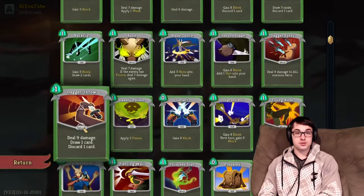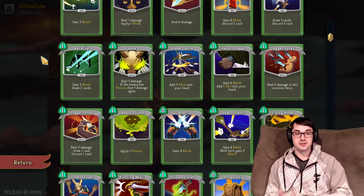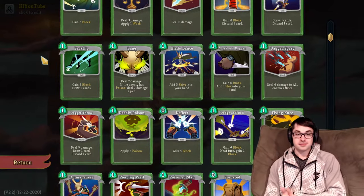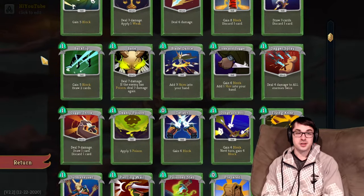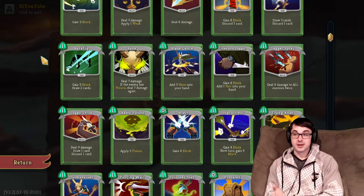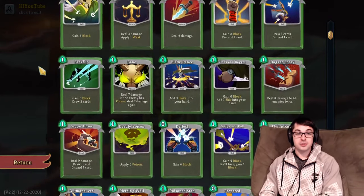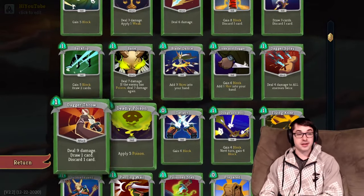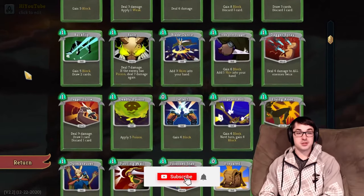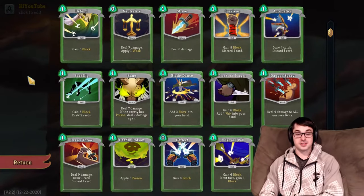The Silent has 19 different common cards, and these are the cards you're most likely going to see in your first couple of card rewards. The goal here is to talk a little bit about each one and describe when they're a good take in the first act of the game, and to help you evaluate whether you should upgrade those common cards as well.